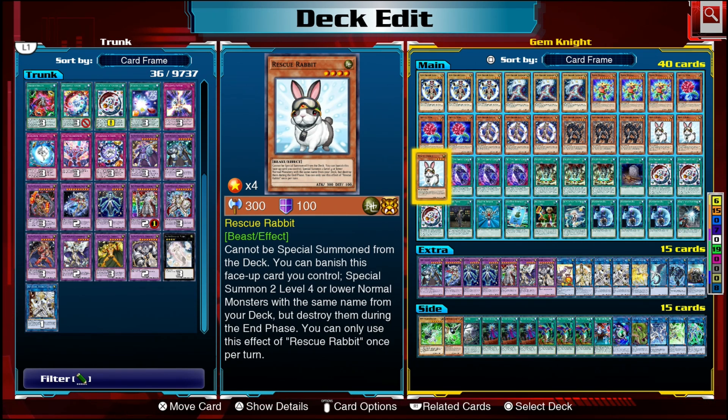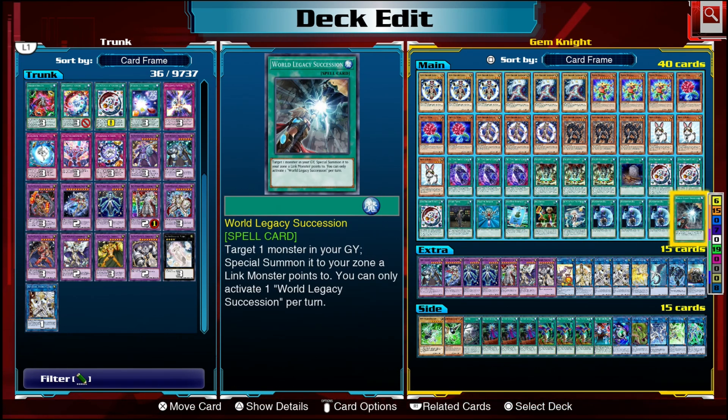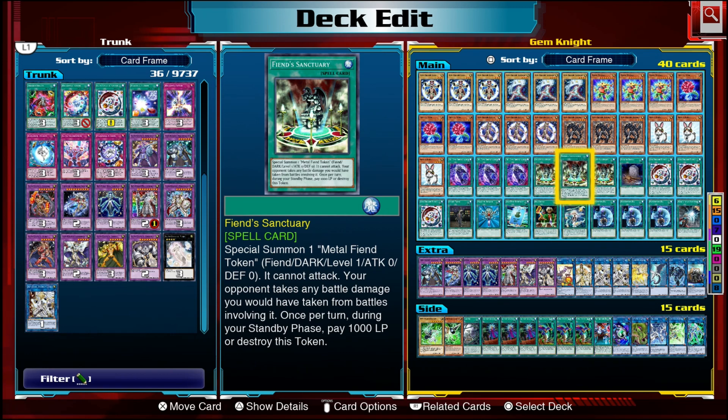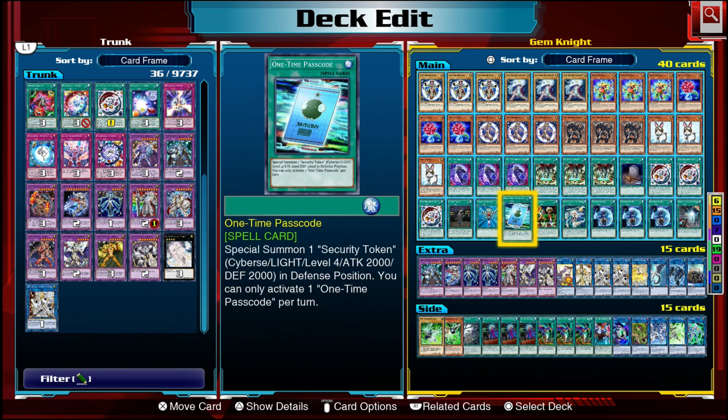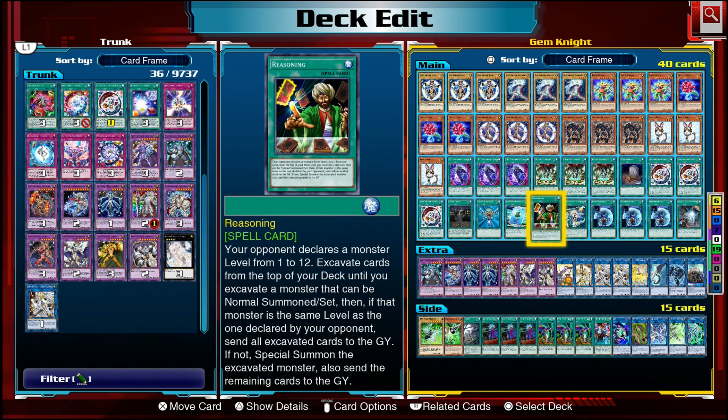Gem-Knight Lazuli's effect triggers when sent to the graveyard by a card effect — like Crystal Rose, your fusion, or Foolish Burial — and lets you add one normal monster from your graveyard to your hand. Gem-Knight Obsidian is slightly better but more restrictive: it triggers when discarded from your hand, not necessarily by a card effect, making it great with DDR - Different Dimension Reincarnation, which discards for a cost and special summons a level four or lower normal monster from your graveyard. The last three monsters in the main deck are three copies of Rescue Rabbit.